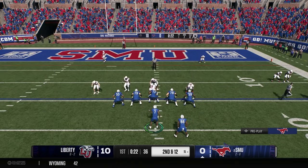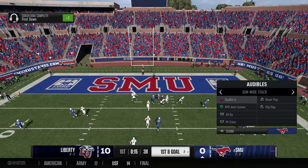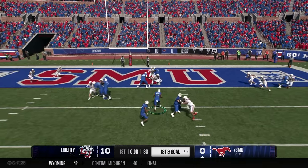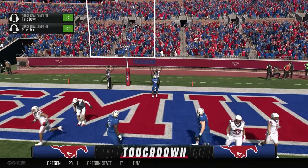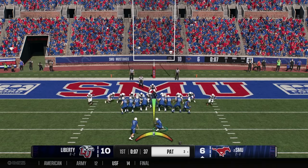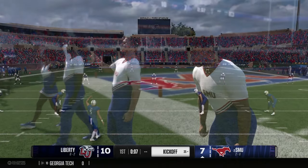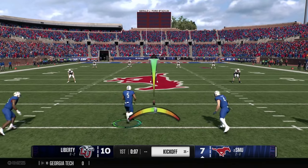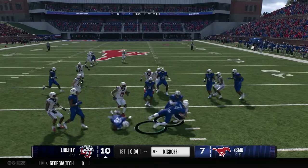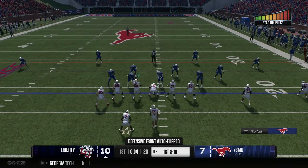I noticed in my second year I got some speed at wide receiver and I was lighting it up in the veer and shoot. My favorite formation is the stack — what you're seeing on screen right now. I'll run RPOs out of it, but a lot of times those guys are running all deep routes, and I got some go-daddies. With Jennings at QB for SMU, he doesn't have as strong an arm as Stone did. Stone could really throw the ball and lead receivers, and that has affected productivity running that particular offense.